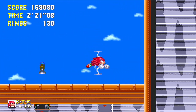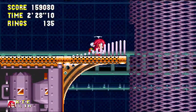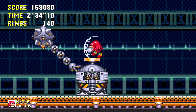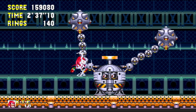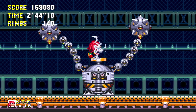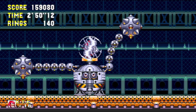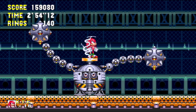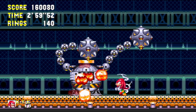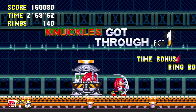It makes sense that Knuckles doesn't know the different routes in this zone, because this is actually Robotnik's ship, whereas he'd be more familiar with Angel Island. If there are any portions of Flying Battery Zone that I've missed, feel free to let me know — Sonic 3 & Knuckles is one of those games where you can constantly learn new things about it over the years.